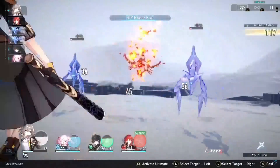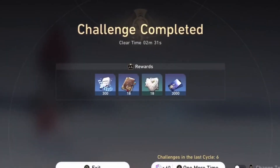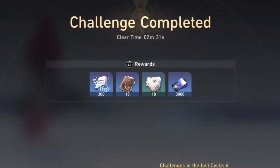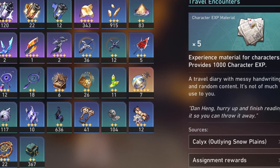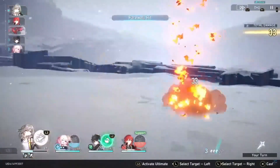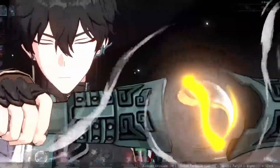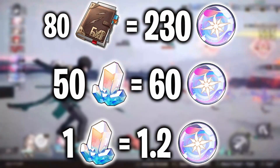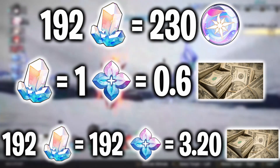Moving on to the 80 Adventure Logs. I have footage of my account doing this at the level you'll be at, and we can see on average after 6 runs we get 3 adventure logs and 3 travel encounters. An adventure log is 5,000 XP and a travel encounter is 1,000 XP, so 80 adventure logs is a total of 400,000 XP. Doing this domain 23 times gives us 69 adventure logs and travel encounters, which adds up to just over that XP. Each run is 10 stamina, so 230 stamina converts into 192 jades — which is $3.20.